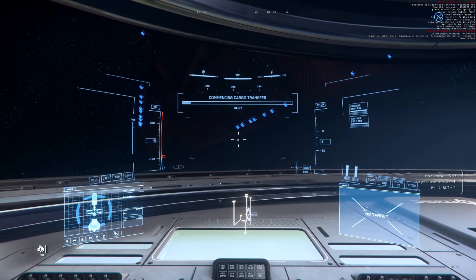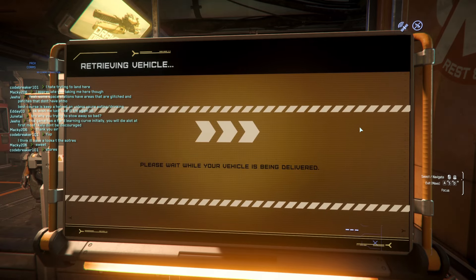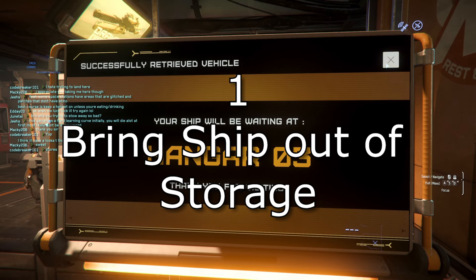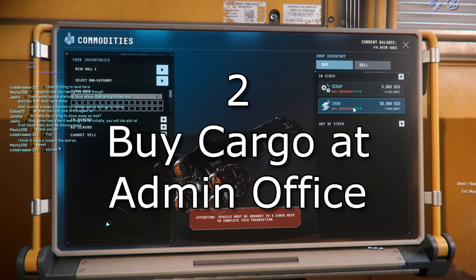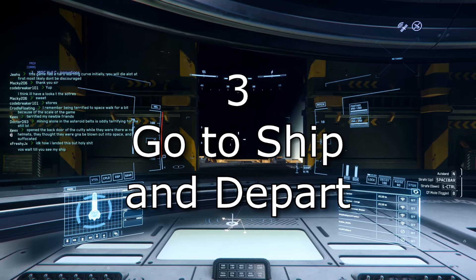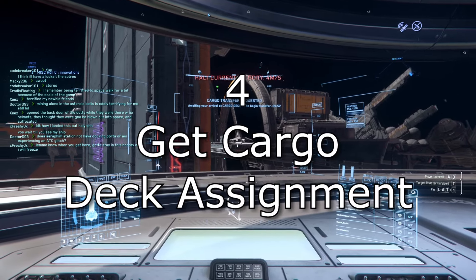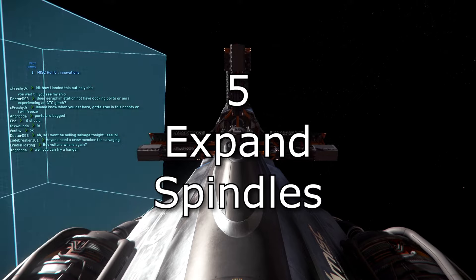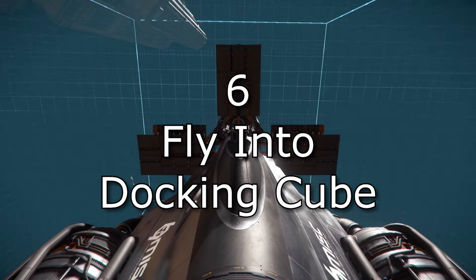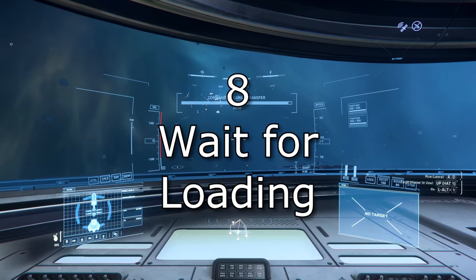For those of you unfamiliar with the current process of hauling with the Hull C, starting with waking up and your ship empty in storage: 1. Bring the ship out of storage, preferably to a hangar. 2. Go to the admin office and buy the cargo. 3. Return to the ship and depart. 4. Be assigned a cargo loading area. 5. Expand the cargo spindles. 6. Fly to the glowing square. 7. Stop completely inside of it. 8. Wait until it completely finished loading.